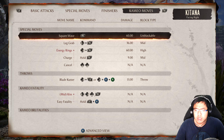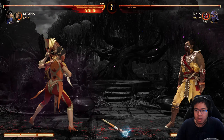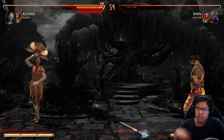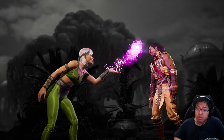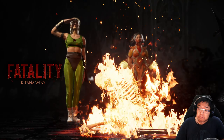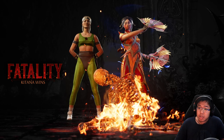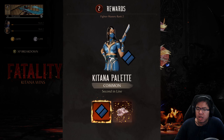Alright, for this one we're going to do Sonya's fatality. Back, forward, down. Finish him. There we go — Sonya! Get the job done. I'm ready to go. Unlocking some new stuff for Katana here.